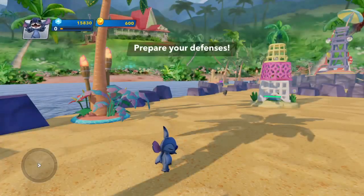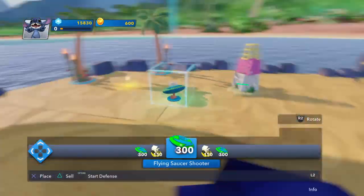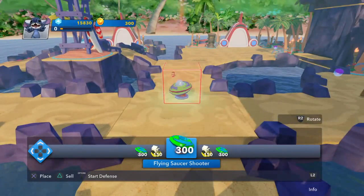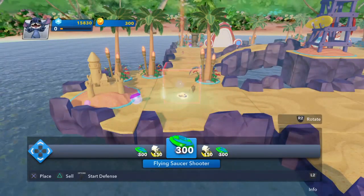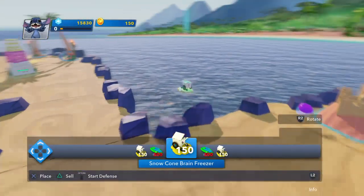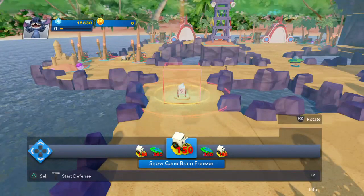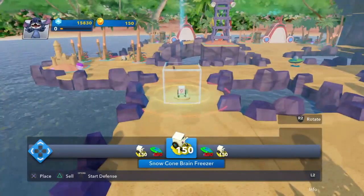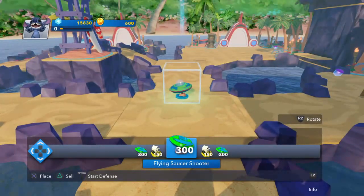Place traps where they'll do the most damage. Place that there. Place the Brain Freeze, I'll do another. That Brain Freeze is going there, I'm going to put another one over here. Actually, I'll sell the Martian Gun. Looks like you have to sell all of them.